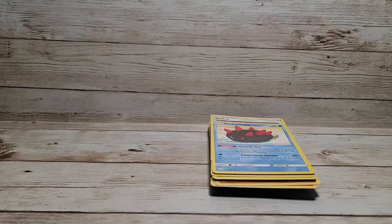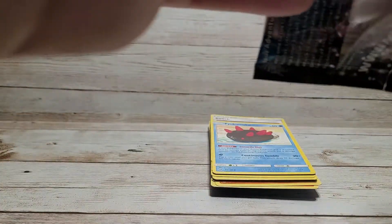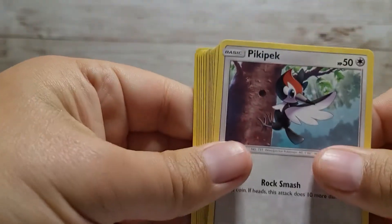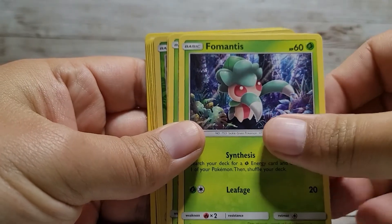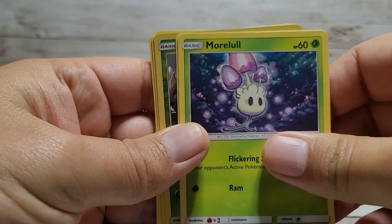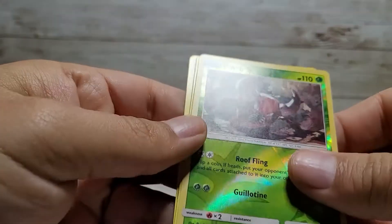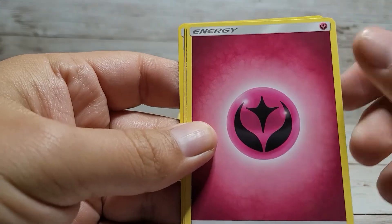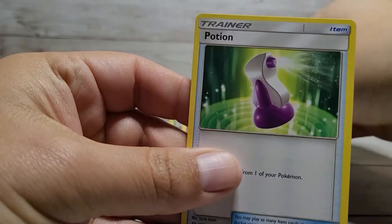Let's go with the next pack here. Got a Pikipek, Spearow — cool Generation One, Surskit, Murkrow, Skarmory — that's a really cool Pokemon, at least I think so. Another foil Pincer, and Incineroar — so we got Litten and Incineroar, we just need the middle evolution. Energy, Spinda — really weird looking Pokemon — and a Potion.